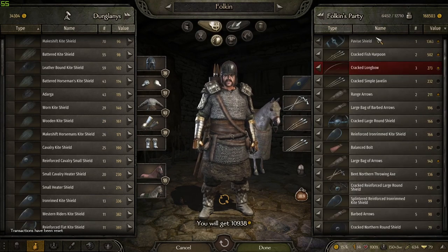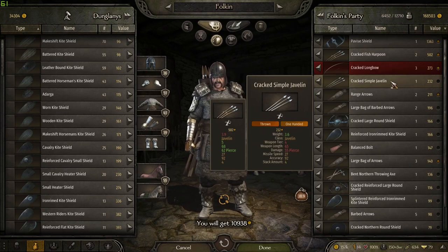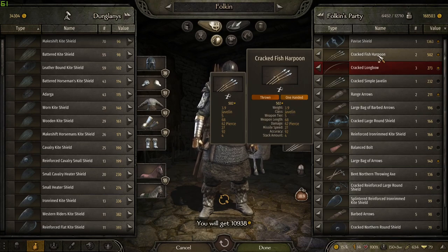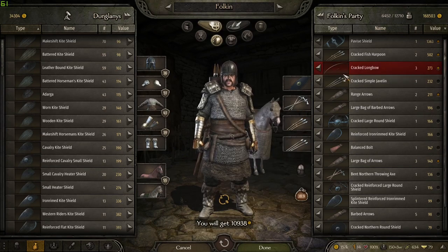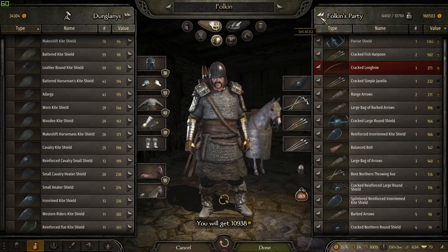Yeah, let's get rid of all that. And see — we're getting some simple javelins and fish harpoons. The fish harpoons are what's really good. See, the stack amount is four but we had eight — I don't know why, but I'll take it.